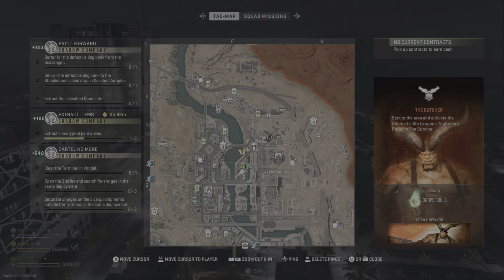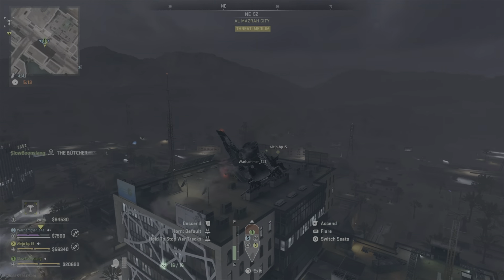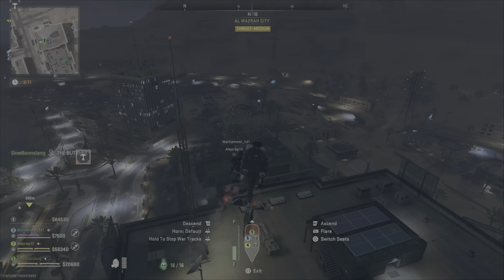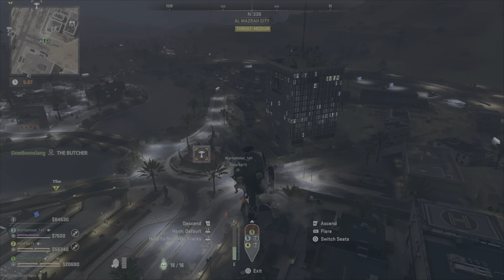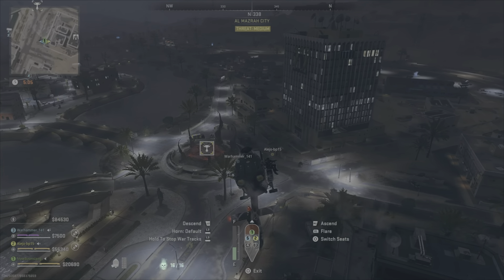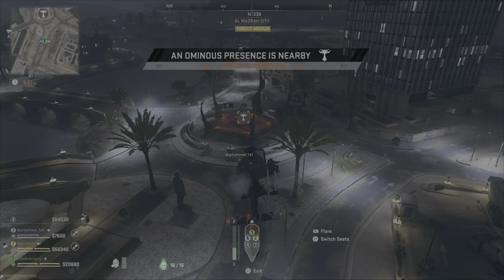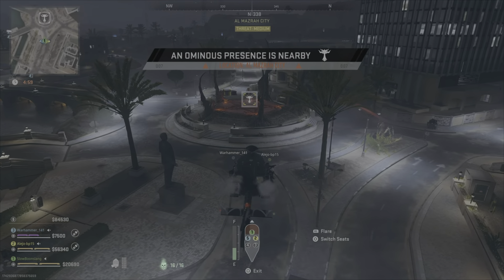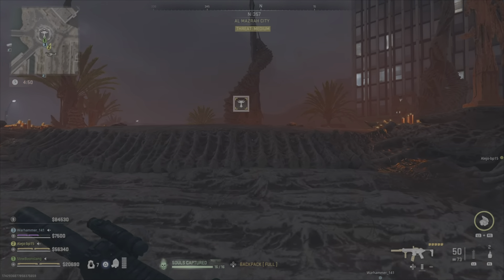First thing you're going to want to do is find the Butcher on the map. It's going to be a ritual circle going on in the DMZ right now, and in a couple other modes too — obviously Resurgence and some of the Warzone modes. There's one in Almazra City, one outside down south near Feed Port, and another one up near Zaya Observatory. Those are the three I know of; there might be more.